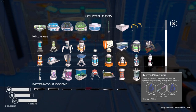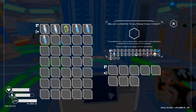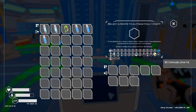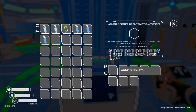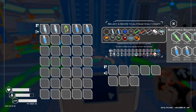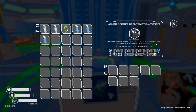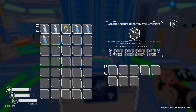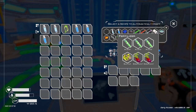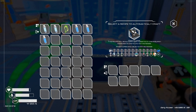The auto crafter doesn't take much to make — a super alloy rod and osmium. What it does is go through and check within a certain range. I have it inside my base and you can see all the chests it can pull from, so the range is pretty good. All you have to do is click on it and tell it what you want it to make. Like, if you need more fertilizer, click on that and it starts making fertilizer, grabbing all the items it needs. If it can't find the items, I don't think it'll craft.